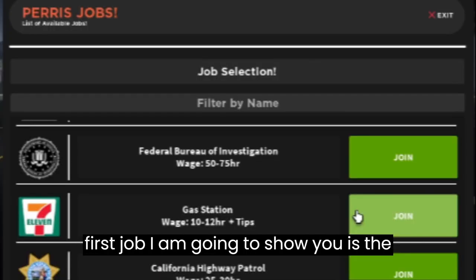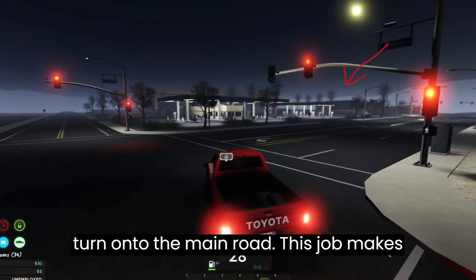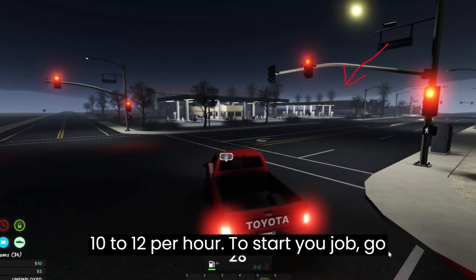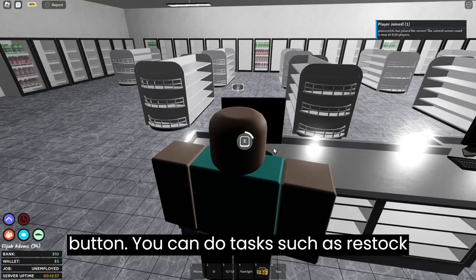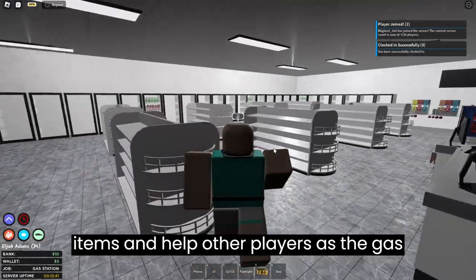The first job I am going to show you is the gas station job, which is located near the turn onto the main road. This job makes 10 to 12 dollars per hour. To start your job go to the computer and click the check-in button. You can do tasks such as restock items and help other players as the gas station employee.